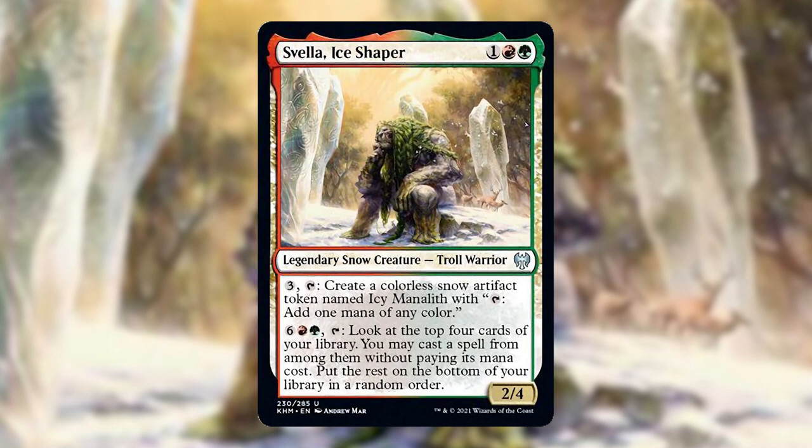With infinite mana we can cast our entire deck, so as long as we have a strategy in there to win, then we're all set. I built this deck with the hopes that you would use it as a guideline rather than a blueprint. There are a lot of cool artifact interactions in here that work and can be used further, but you should choose the strategy that you really resonate with when you build your deck and run with it.